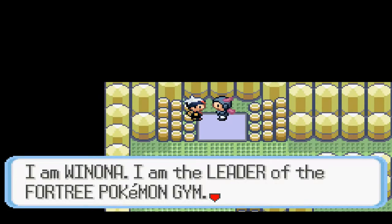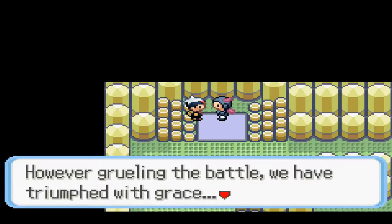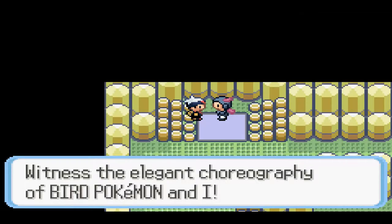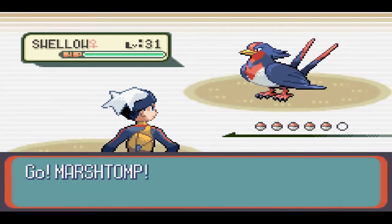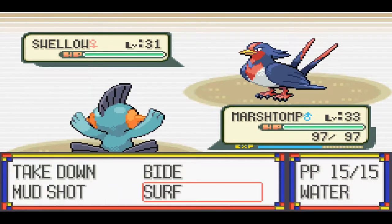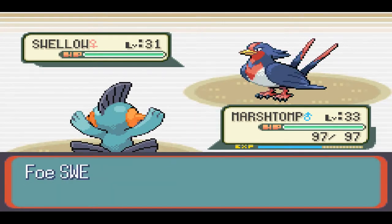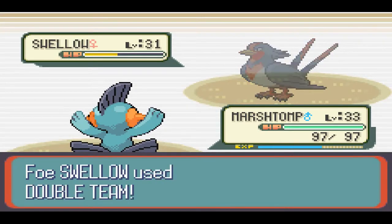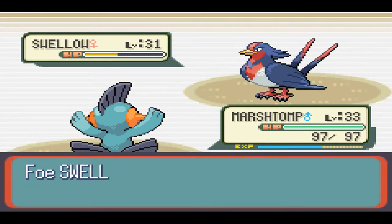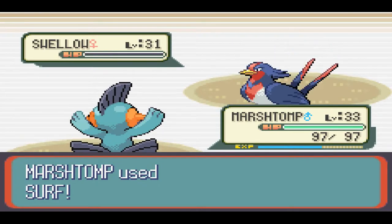Let's do this. Leader Winona would like to battle. Marshtomp, let's do this. Of course you're gonna use Double Team - of course you're gonna use Double Team. I'm gonna use a smart move on her Altaria because her Altaria is pretty tough. One more should do it. Just don't use Double Team again. If my Surf actually hits I'm gonna really fall over. I actually fell over - I'm not even kidding.